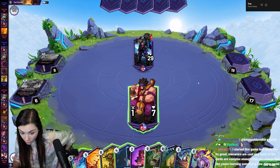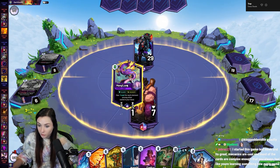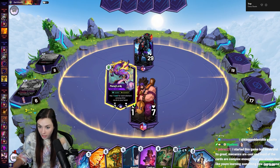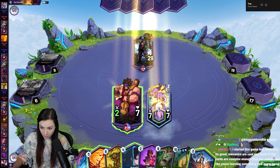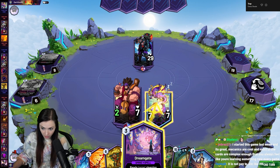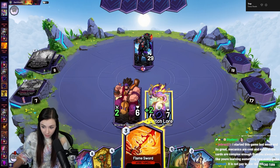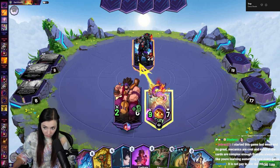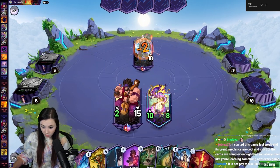Okay, so this card has minus one cost for each element among other cards in your hand. So we can play the Meng Long, ready the Meng Long — get rid of its summoning sickness — give it lifesteal, and bop face to heal for nine. Let's go.